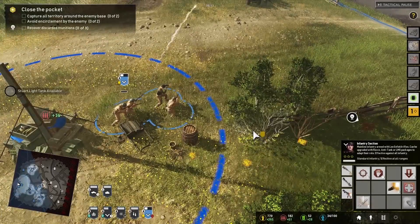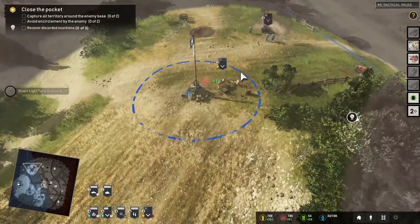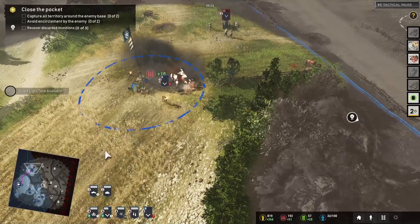Rifle grenade! Nice — and of course it makes them flee pretty much immediately. The enemy may come up here to try to counterattack with that Grenadier squad, but we're taking fire so it's time to leave.